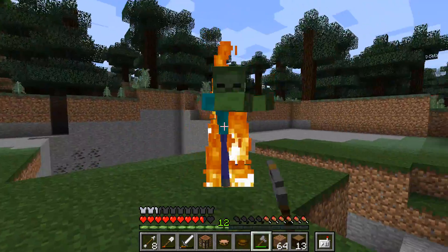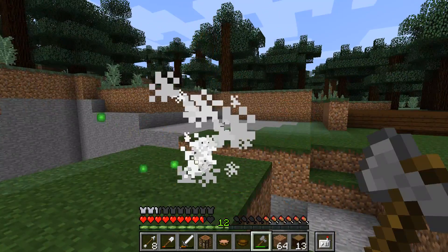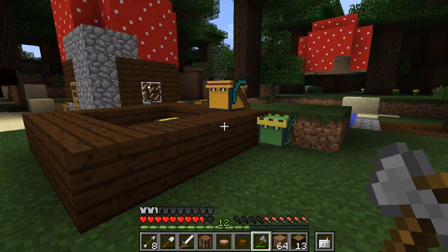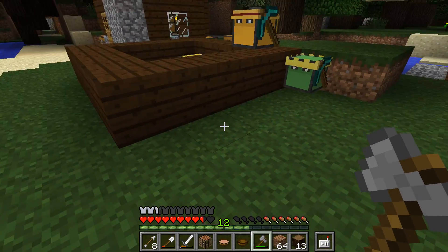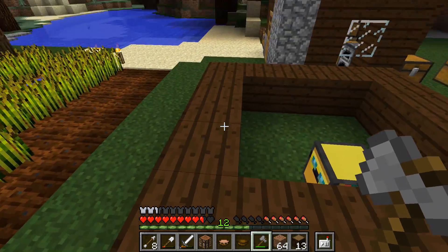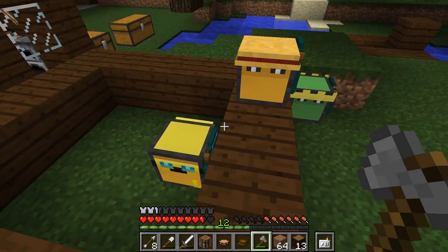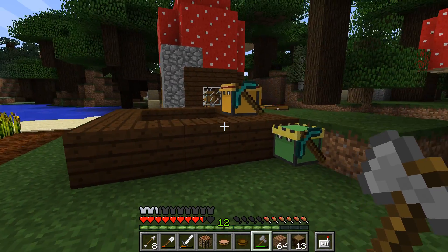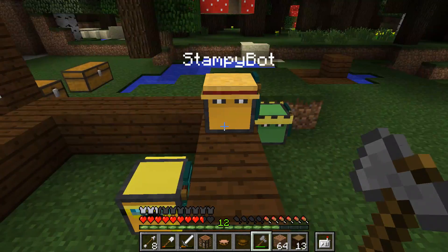Let me just tap you away. If you saw last week's episode, I kind of spent a long time doing nothing and then I decided to program Stampy Bot to create a cube — a wooden cube. So this is what we're going to do: we're going to try and create a house.